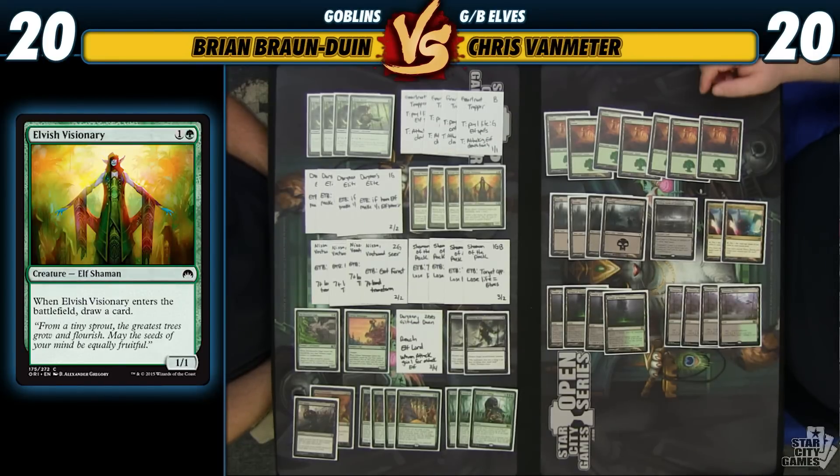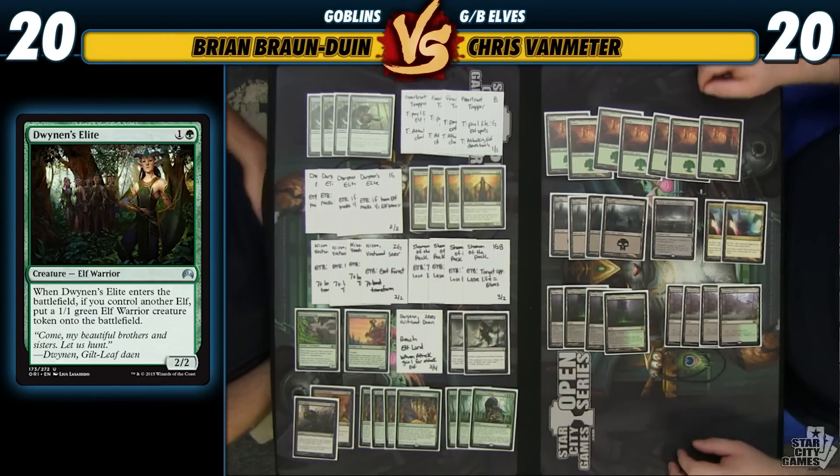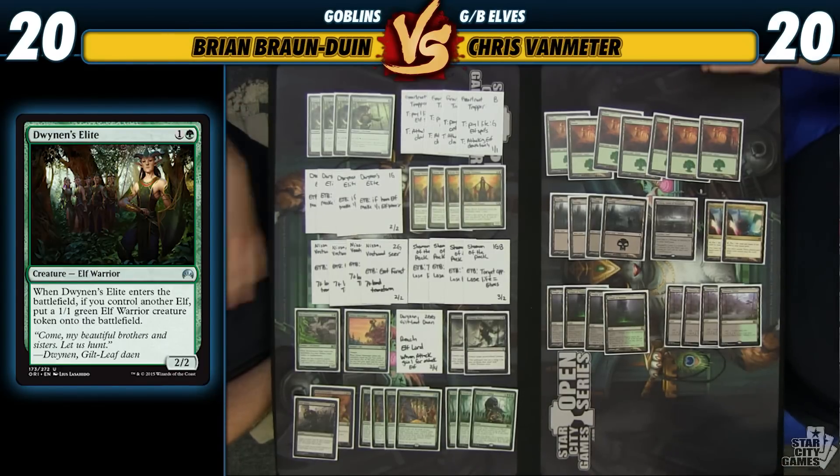Elvish Visionary gets a reprint, which is always great value. Dwynen's Elite is very reminiscent of Mogg War Marshal — it's just a 2/2 for 2, but if you have another Elf when it comes into play, you get a 1/1 Elf token, which is just going to be great value since we have a bunch of Elves in our deck.